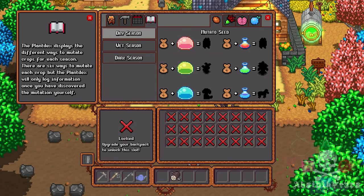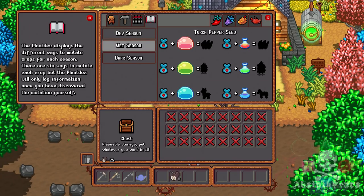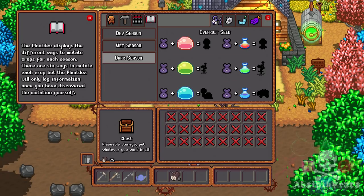In this tab, we have the plant decks. It displays three seasons: dry, which is where we start, wet, and dark. It also shows us what each seed produces. Interesting. Anyhow, enough of that — let's crack on.